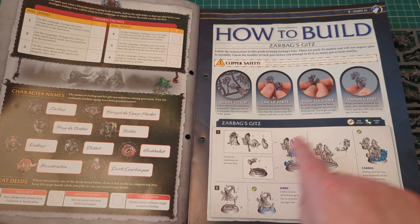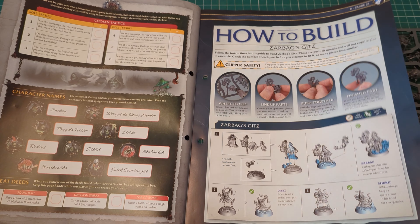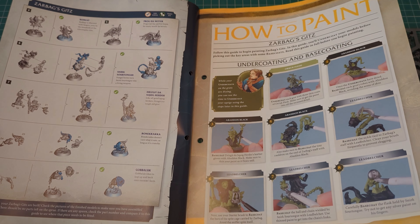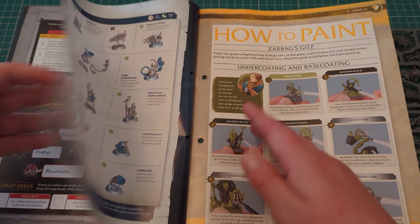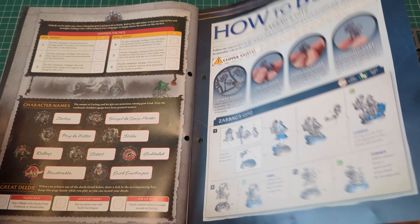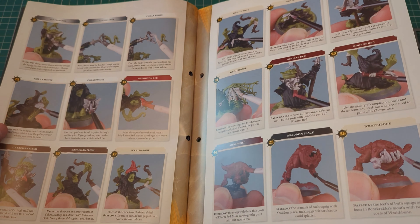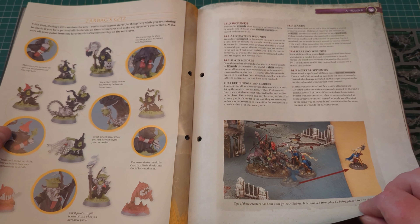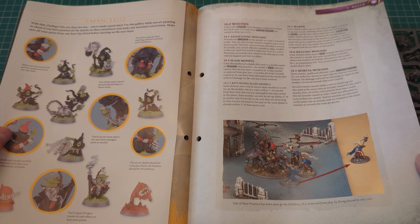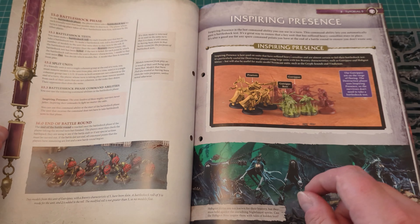Here's your how-to build. Attach the mushrooms to the base first — you need to put the mushrooms on the base first, and it looks like there's absolutely loads of little mushrooms. Then you'll be getting your how-to paint using all the colours you've got so far. That's Zarbag — he's the one with the really long hooded cape thing. They're also telling you now about some of the paints you'll be getting later on so you can use some more techniques for your painting.